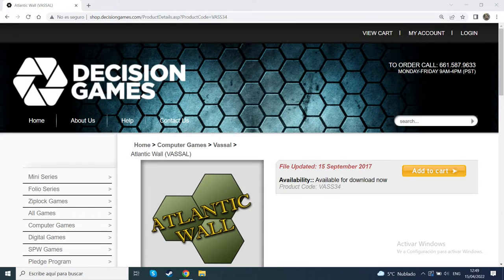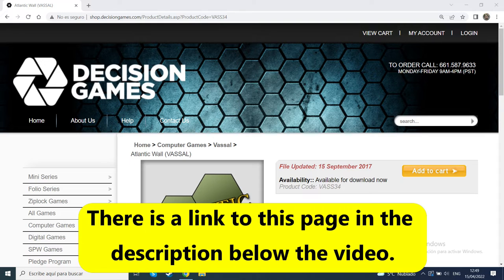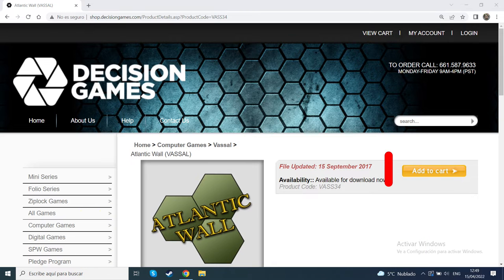The Atlantic Wall Vassal module itself must be downloaded from Decision Games. To get it, go to this page and add it to your cart. The module is completely free, but you'll need to go through the purchase process. When you're finished, a download link will be emailed to you, so be sure to enter your correct email address.